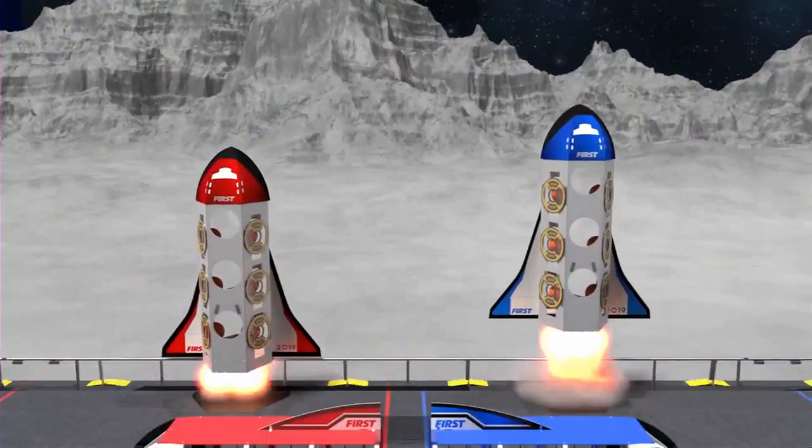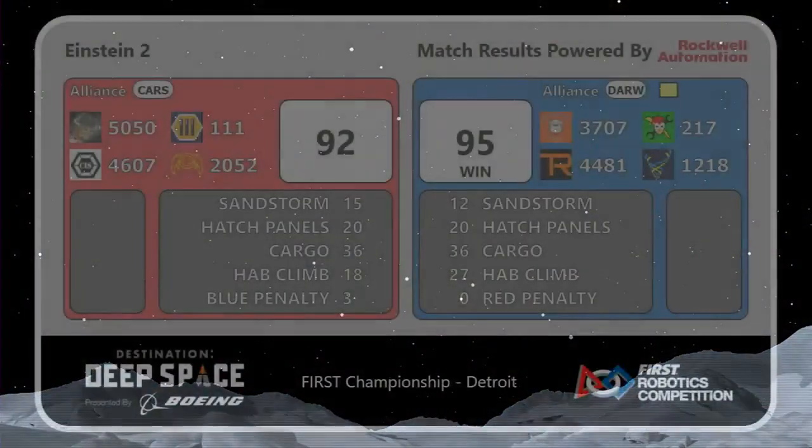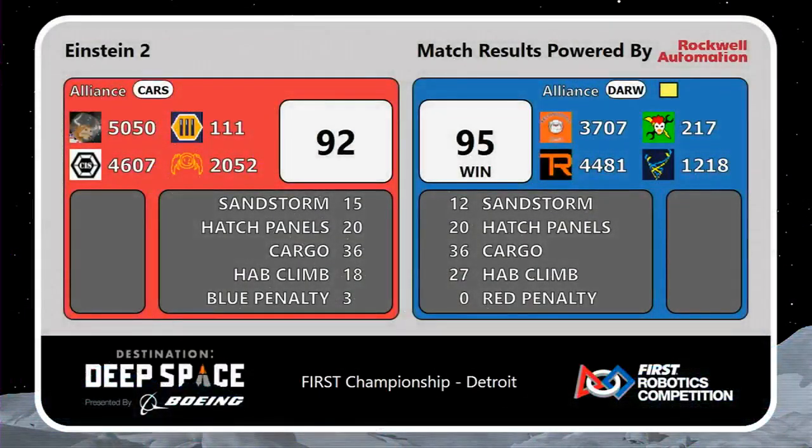Final score coming up on the screen. First match going to the blue alliance — blue alliance wins 95 to 92 in our second Einstein round robin match.